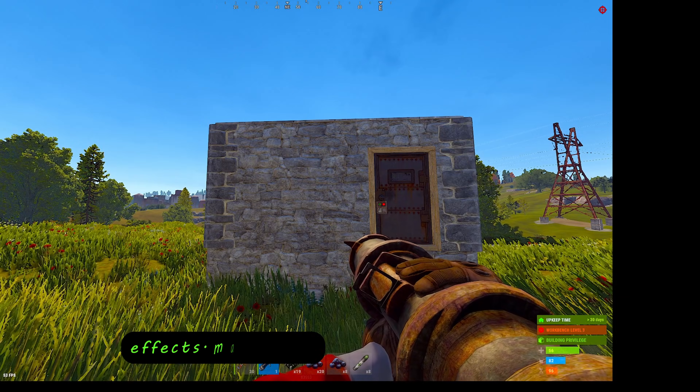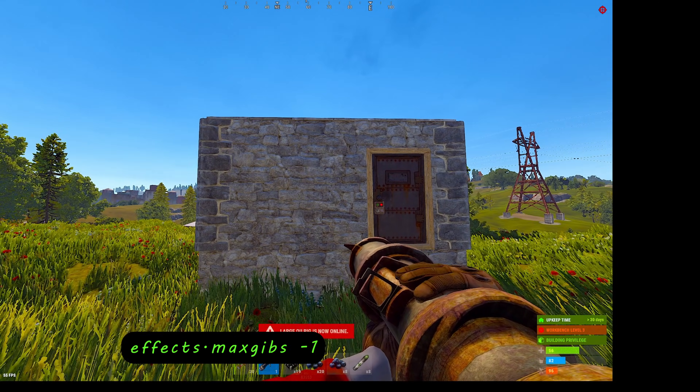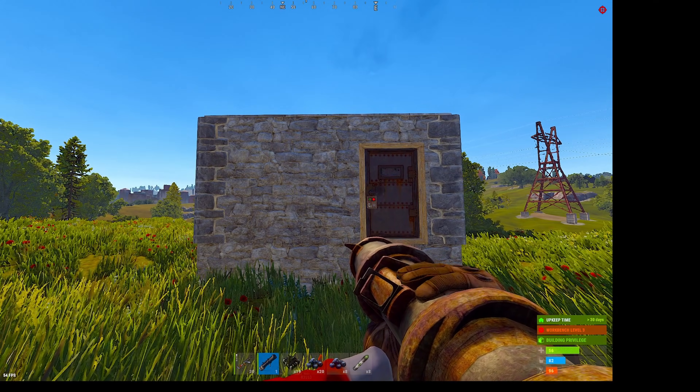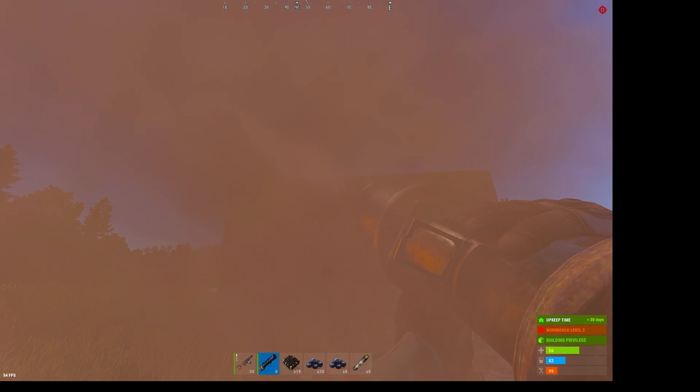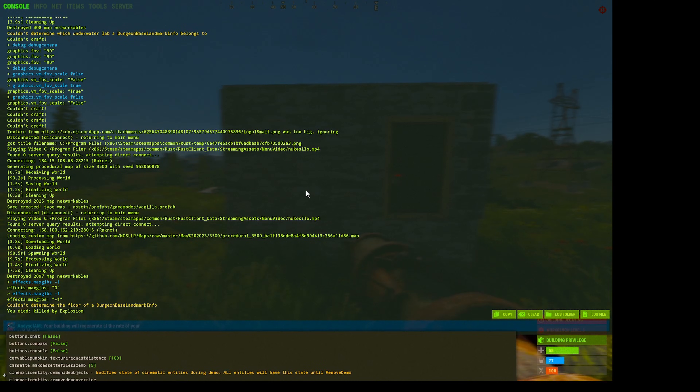The negative gibs command allows you to become a radiant giga-chad and to never get caught lacking, staring at someone's walls again. Using this command, all those clunky wall pieces will be removed. Here's a wall without the command, and here's a wall with the command.